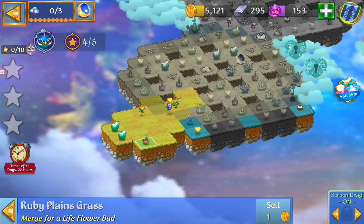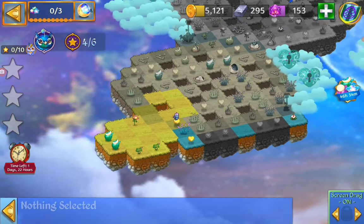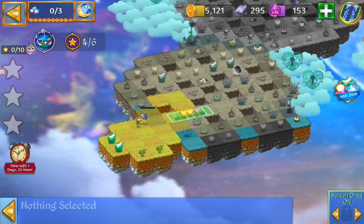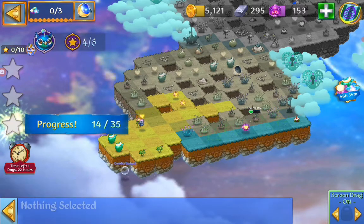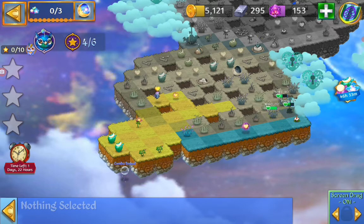We don't want the one time offer, thank you. We got another merge with the grass. So this is easy — the beginning is always easy. Easy to heal and easy to merge with grass and life essence. The dragon is harvesting. We got a combo bubble — those are good to have for tough spots where you can launch them.